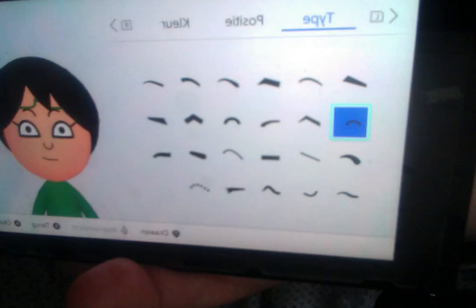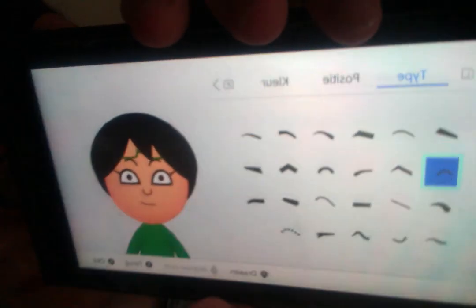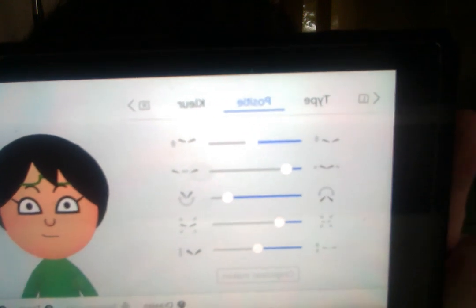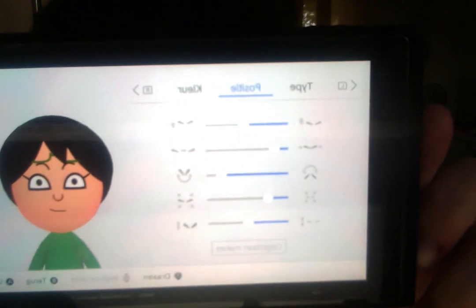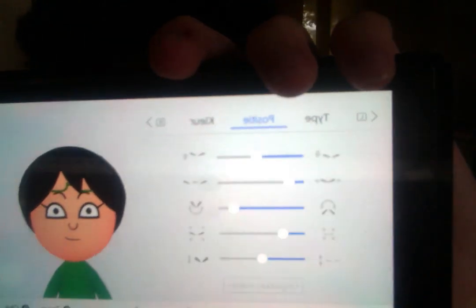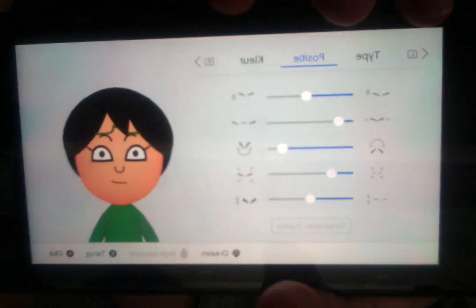Eyebrows — these eyebrows are right here. For the position, it's something like this. Just remember, it is in reverse. I don't know if you maybe have something like a computer to do this yourself, because I'm recording this with Photo Booth on the computer, so the footage will be in reverse. So maybe you could do it that way. Just the color, make it black.